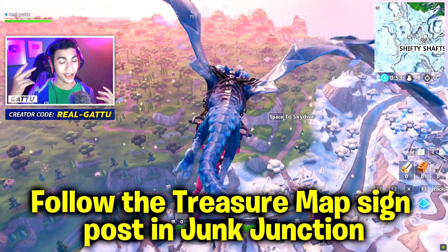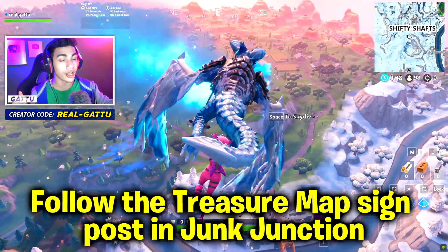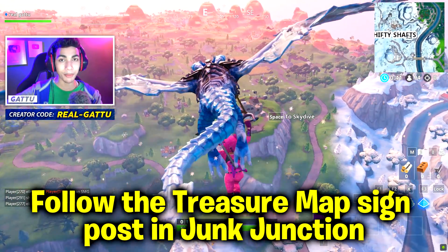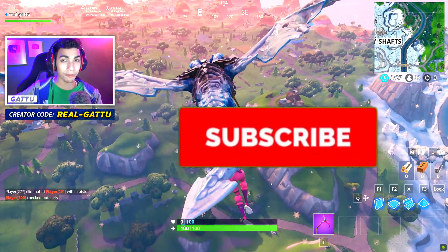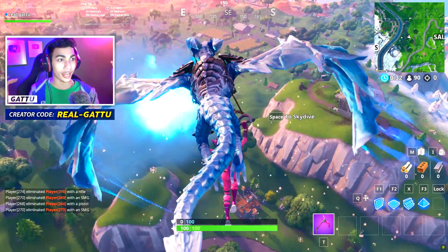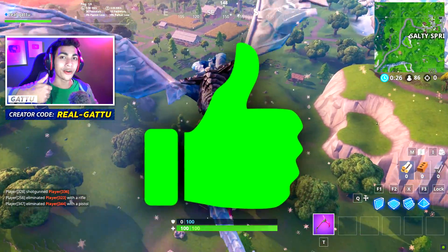Yo, what's good fellow gators! My name is Gato and welcome back to this new video for the Stage 2 challenge, where we gotta follow the treasure map signpost in Junk Junction. In my last video I showed you guys what the treasure map is actually gonna look like. If you guys are new here, go ahead and hit that subscribe button — every time there's a Fortnite challenge I'm gonna help you out. Be part of the notification squad and if you love these short Fortnite challenge videos, go ahead and drop a like right now.